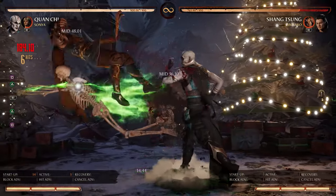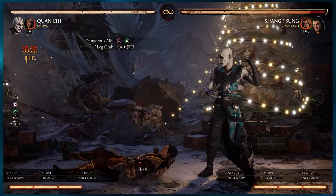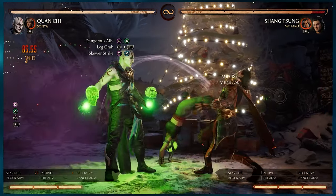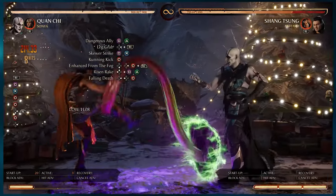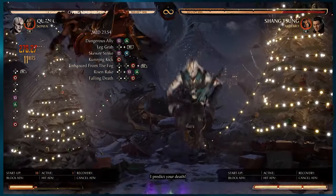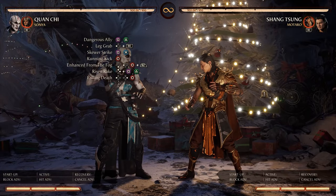Sonya is available for a lot more mix-ups. Starting with our 1-2 move again, we will go straight into the leg grab. That will switch our sides, and then we go right into our 1-2 pop-up. Then we do our standing 4 move and then the usual combo string finisher — 31% for you.